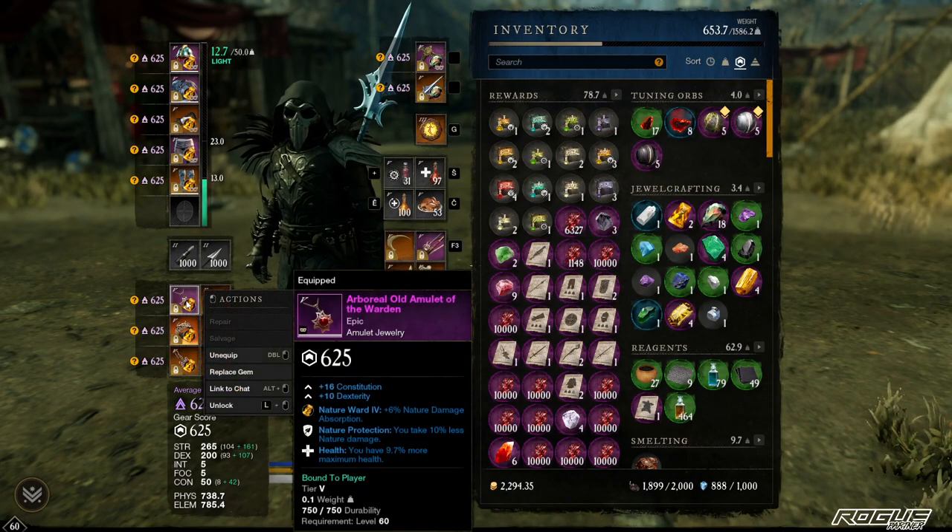For the amulet, you need only Health and the protection that's for the mutation type — in this case Nature was the week's mutation.